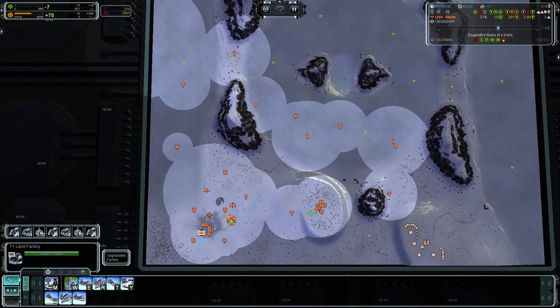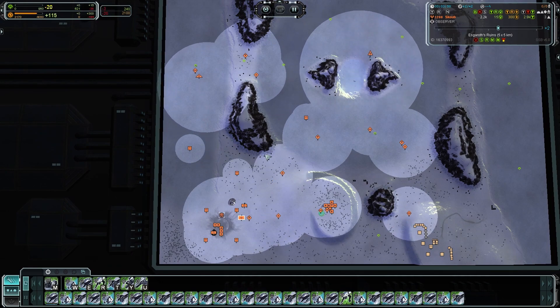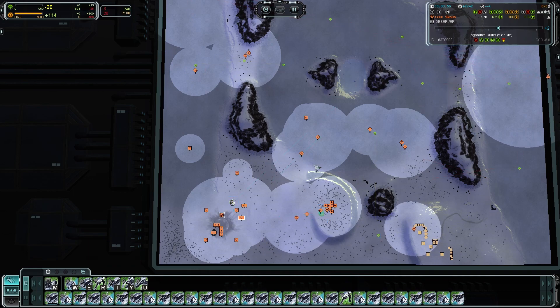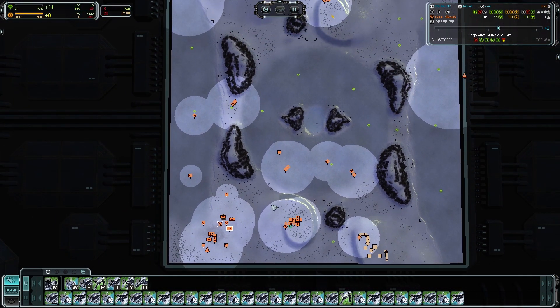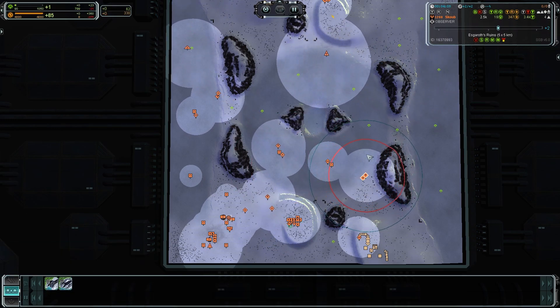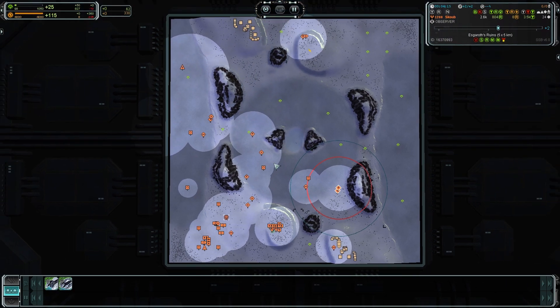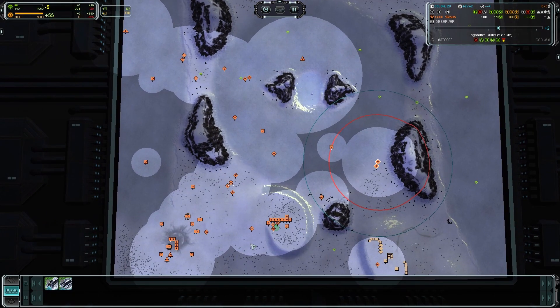The next two engineers that come out from your first factory are going to expand to the next point — here is the five and here is the four. Don't forget to put your protecting party to spot where they can protect your engineer, and you can zoom out to see if there is any aggression near your side.